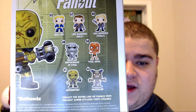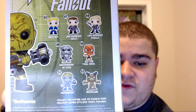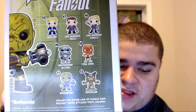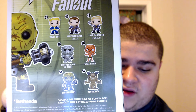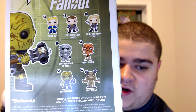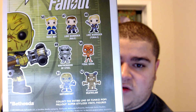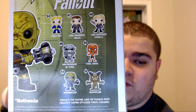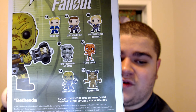The 53 is Vault Boy — Lone Wanderer. If you guys want videos on all these guys, let me know. There's the Super Mutant at 51. Deathclaw is 52. Feral Ghoul is 50. 49 is the Brotherhood of Steel. 48 is the Lone Wanderer. Lone Wanderer Male is 57. And 53 is the Vault Boy.